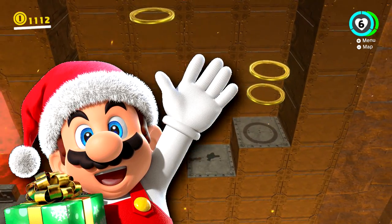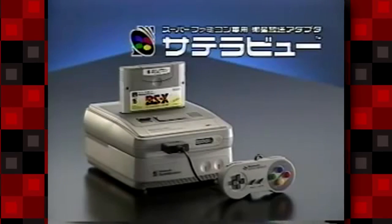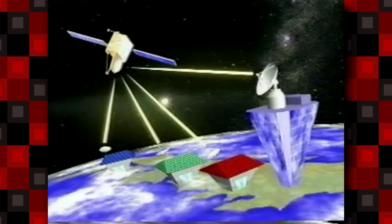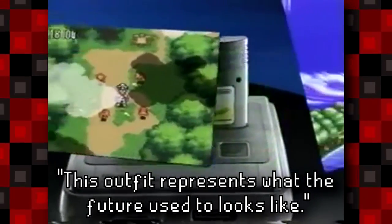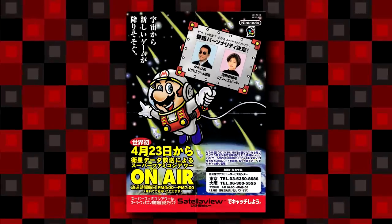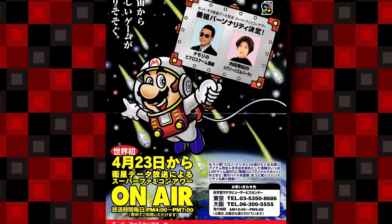I'm guessing the Santa costume was planned, or might still come out as DLC closer to Christmas. The next unused costume is a pretty obscure but neat reference to an old Super Famicom accessory only seen in Japan, known as the Satellaview. This accessory would attach to a Super Famicom and receive signals broadcasted from a satellite via a subscription service. At its peak, well over 100,000 households in Japan were using this service. The hat is described as "a memento of some forgotten service" and the suit as "an outfit that represents what the future used to look like." Many believe the costume would be derived from an old Satellaview advertisement with Mario floating in space. I'm guessing this costume was scrapped because it was deemed too obscure for regions outside of Japan, or maybe because it was too similar to the space costume.